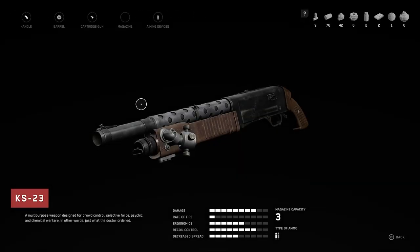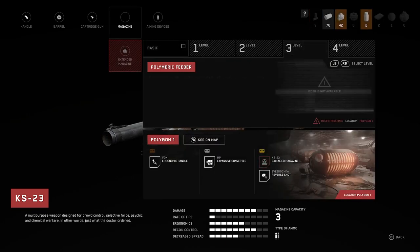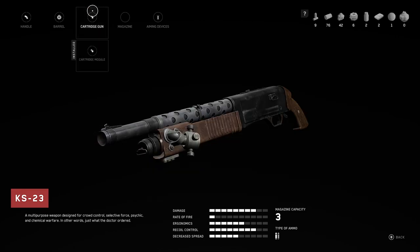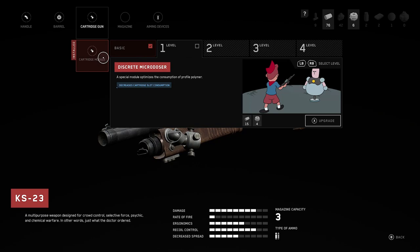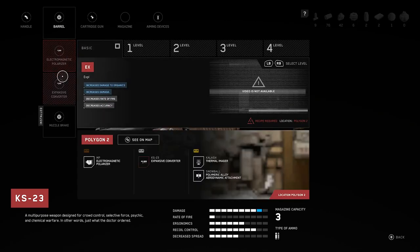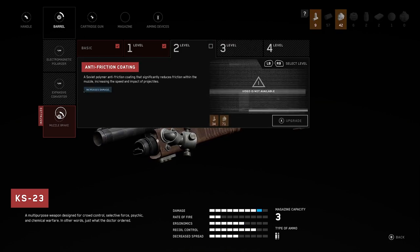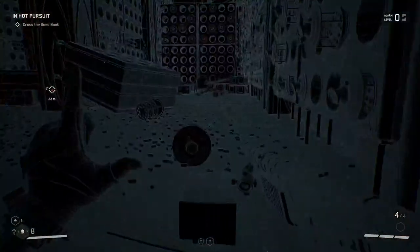Let's upgrade the shotgun. I need a recipe — required at polygon, can't do that. Cartridge gun: special module optimizes consumption of polymer. Barrel: improved cooldown system allowing diverting bolts that increase firing speed without causing overheating. I think that's all. Let's keep on trucking.